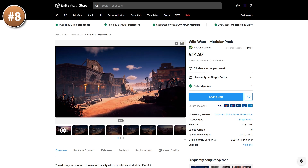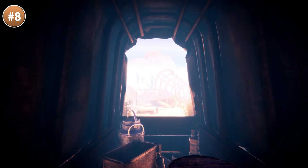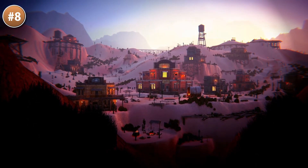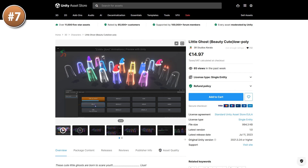Then for something more in the past, here is a Wild West modular pack. It's a realistic style that looks really nice. Looking at this one makes me want to build something inspired by Red Dead. It's got lots of modular building parts, signs and props, so you can really make your own nice western village.